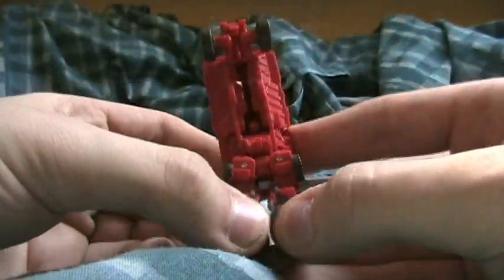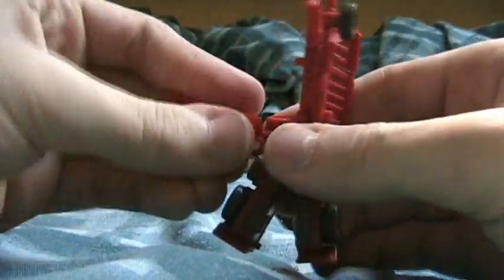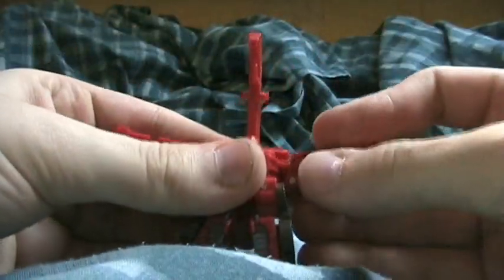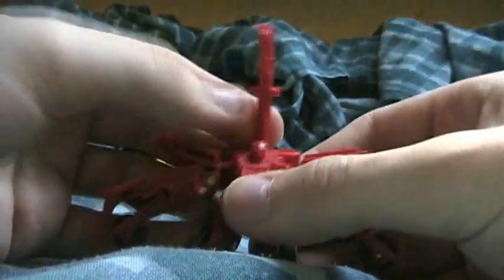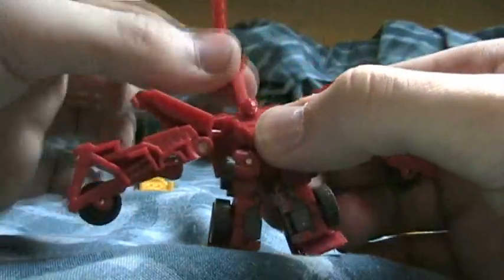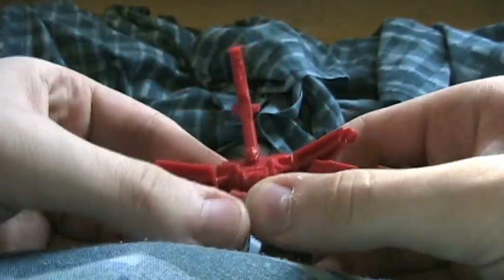First you want to flip him this way, put these apart, split these — these are his arms — bring them down, and then you split them here again. Now this moves; these are in ball joints, these just move side to side, and that's Overload.